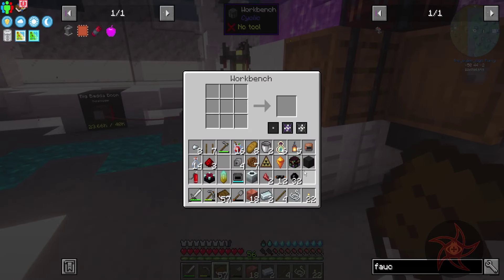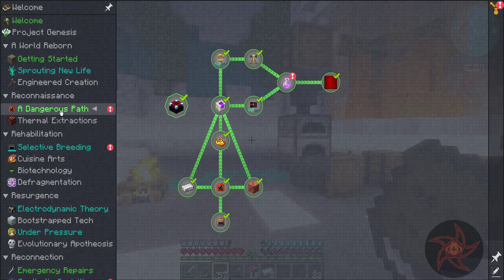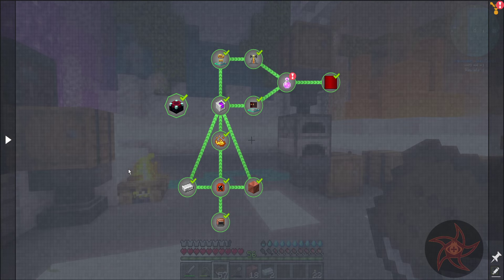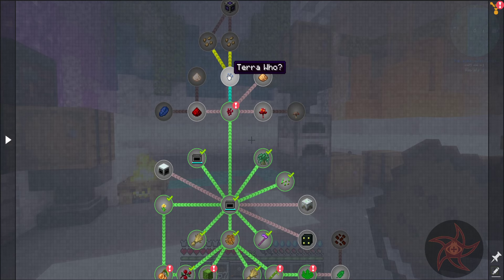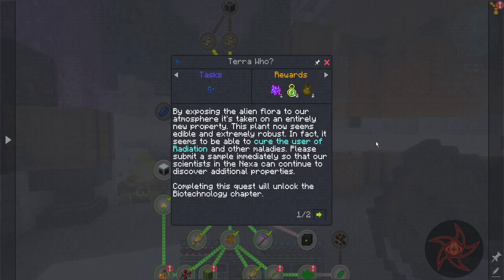I need a waterlogged block. So let me break this out, put you there, put you there. This is a slab so I can waterlog it, and I can put this — shift to place — okay, there we go. And now it's filling up with water. So now while I'm pathing around my base I don't have to run all the way over there to get water.